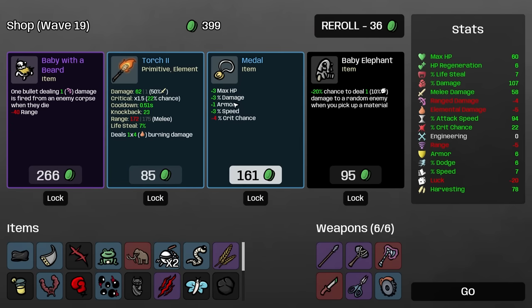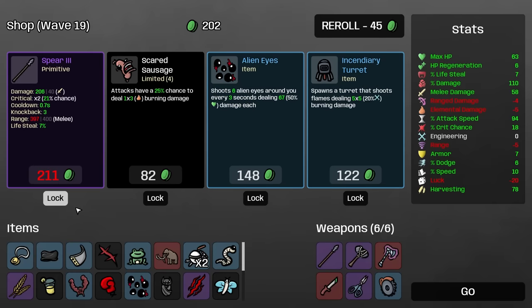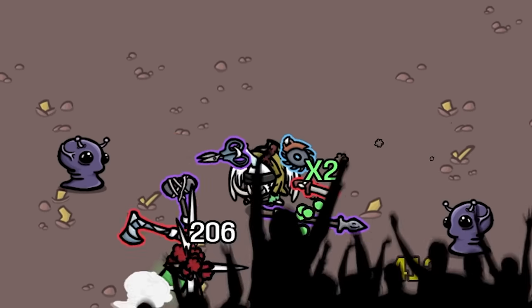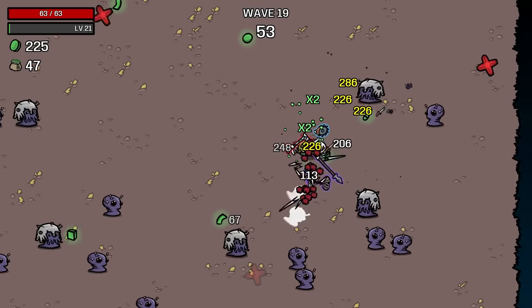I'm going to go ahead and get rid of the ghost flint and buy the circular saw. Probably also going to take the max HP/damage/armor/speed upgrade — that's a good one for this build. There's a spear level 3, so I'll upgrade that to a spear level 4 next round. But now I have a circular saw — it's only level 2 but I think it's really, really strong, so if we get that to level 3 or 4, all the better.